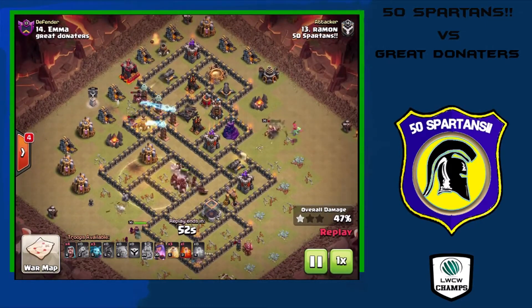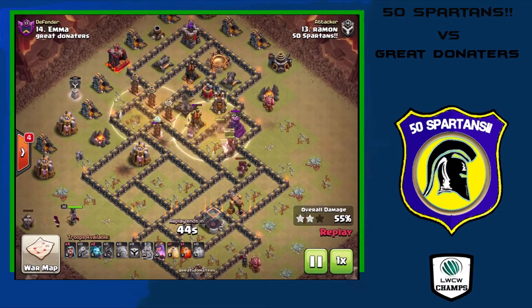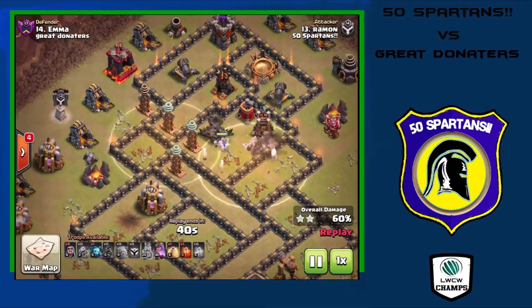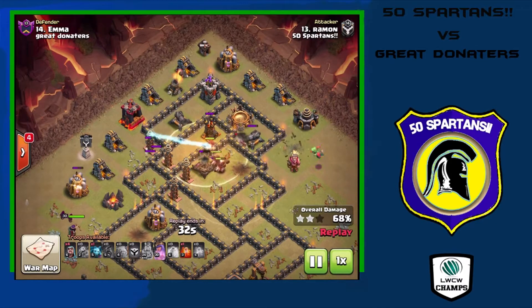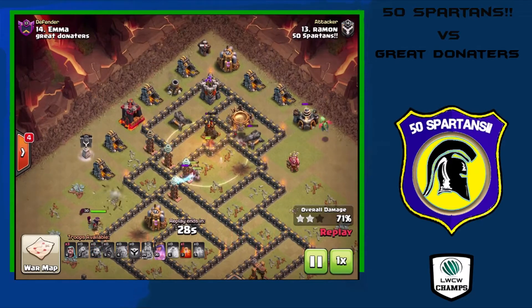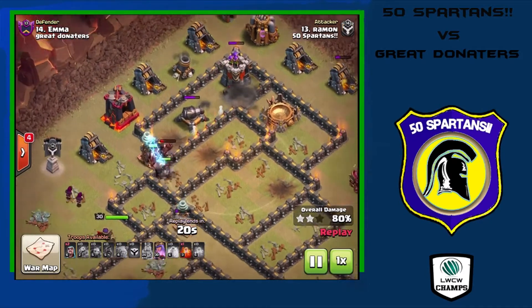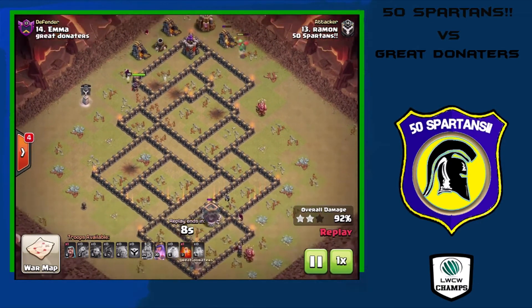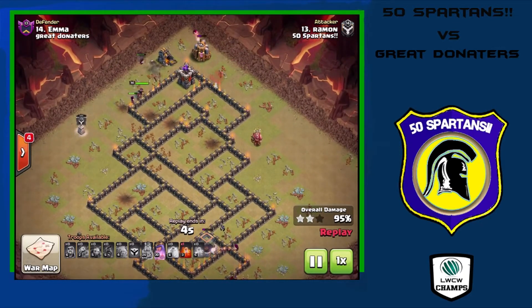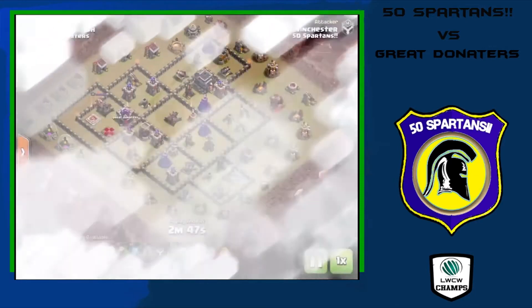He drops the CC hogs up at the top and unfortunately finds a tesla farm — even the heal spell can't keep those hog riders alive under that much damage. But it doesn't matter; all the hog riders down below are still healthy thanks to the heal spells, taking down a wizard tower and bomb tower. The Xbow goes down, they move on to the teslas, trigger the last few giant bombs, and while running low on hogs, they make it through almost all the defenses. The enemy queen is untouched with full health and her ability left, but that's a wrap — a very nice three-star for 50 Spartans.